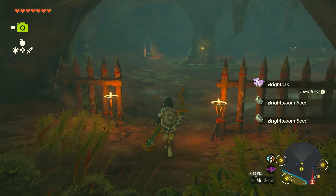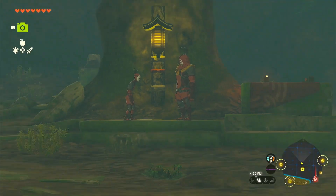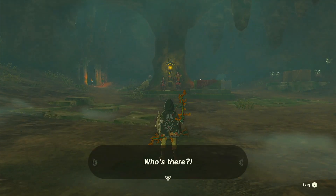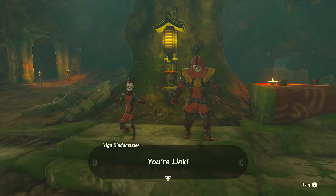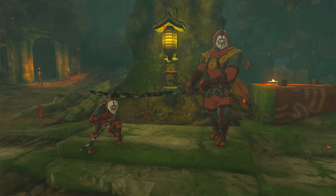We have more guys in here — subtle movements, a little creepy. Stay on your guard. They say, 'Who's there? It's Link — come to free our tailor, have you? You'll have to get through us first!' It's just them, so take them out like you did last time and it should be easy.